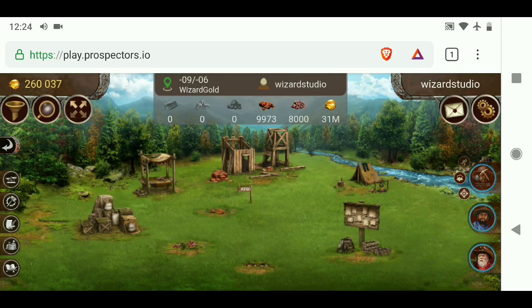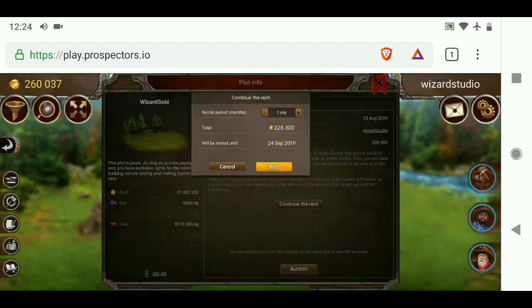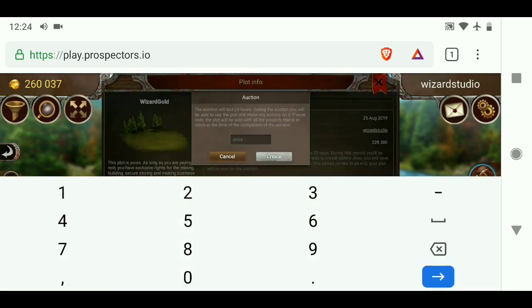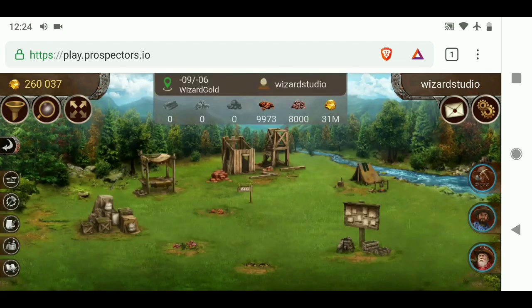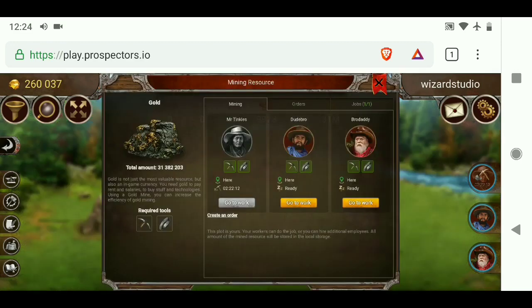In the middle of the screen you can see the info panel. I click this and it tells me about my plot. I have another month of rent already paid, and I can continue to rent if I want to pay that amount, which is fairly expensive — $200,000 is very expensive rent at the moment. When I first got this it was only $50,000, but how many people are renting plots around me increases how much it costs me. This property has 32 million gold, which is the maximum amount you can have.